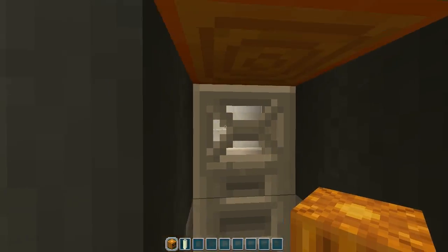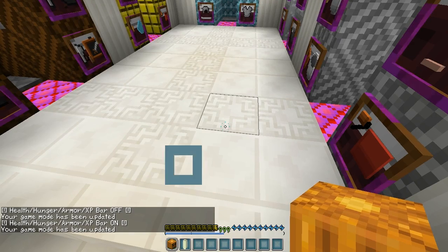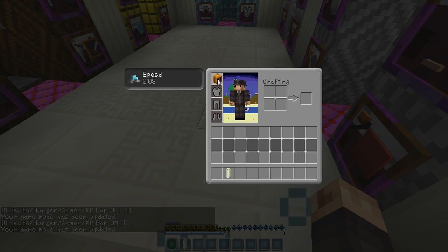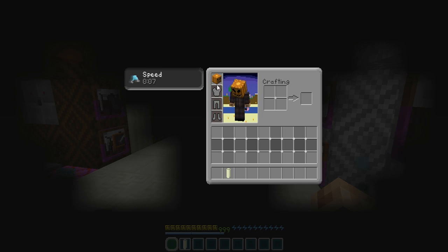Let's check out the quick equip room, our armor and stuff. Look down there at the hot bar. I forgot to check out the pumpkin view. Whoa, wow — that's crazy. Look at his face there, that's awesome.